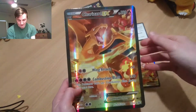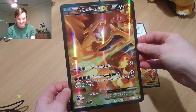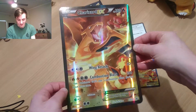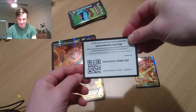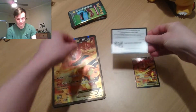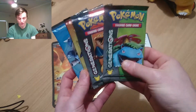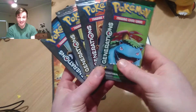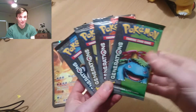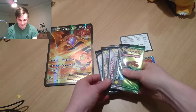And then we get the Jumbo card version — exactly the same card, just bigger. Super excited about that. And here's the code card for you guys. We've got another four Generations Booster Packs — these have such good pulls, it's insane. Let's open them up.